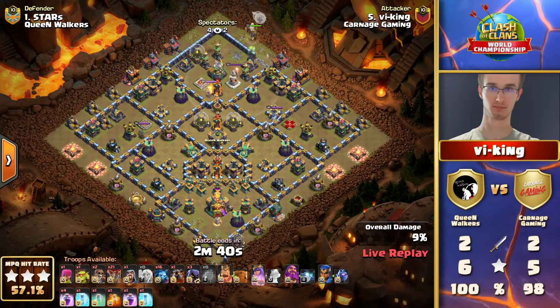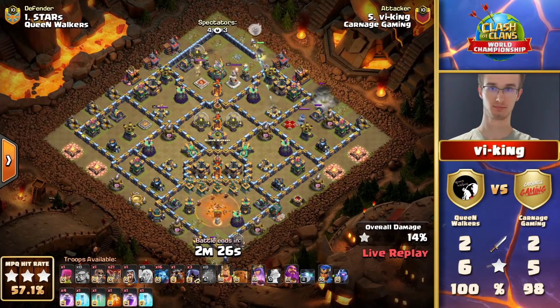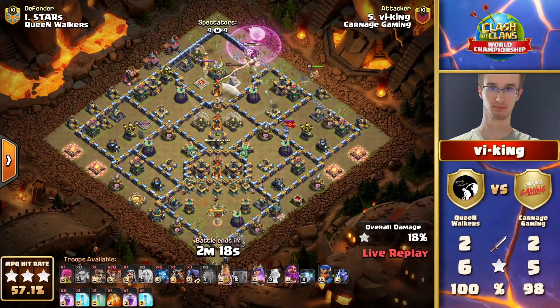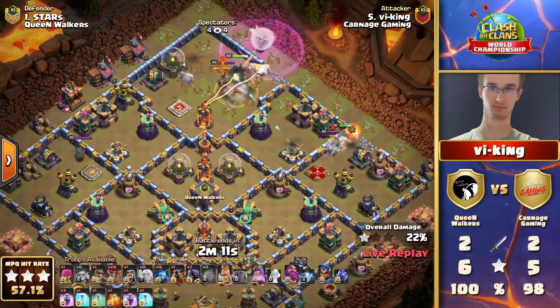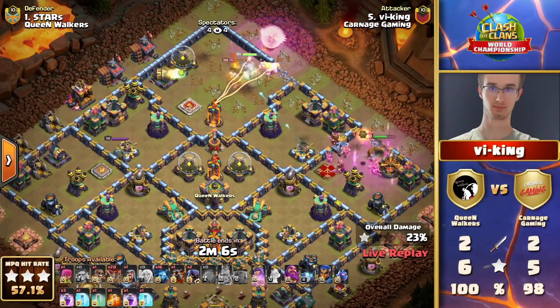Viking was one of the three-star strikers who really came to prominence. He's running a bit more of an old-school strat — the La Loon — maybe to see if older attacks can still hold water in a Dragon Rider meta. Interesting pick; maybe he felt the base was trying to defend something else. But he's going in with the queen charge, which does question that theory. He's only missed one attack this entire weekend — a 98 percent — so the queen charge is going pretty smoothly.